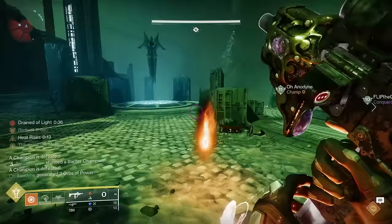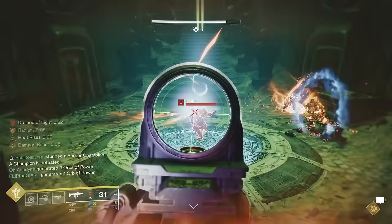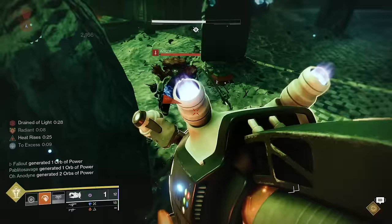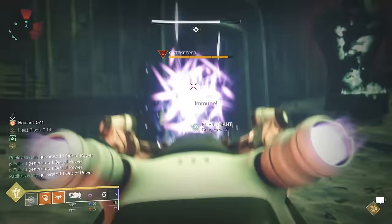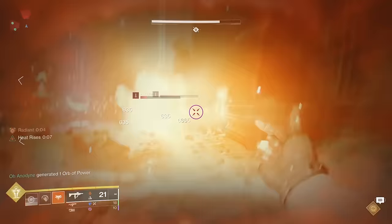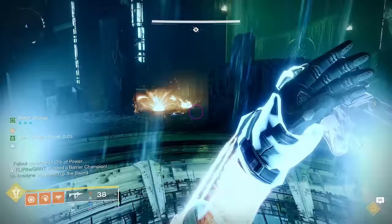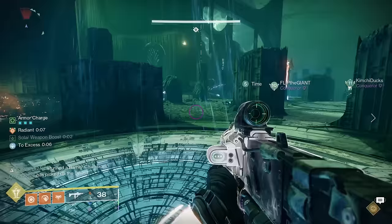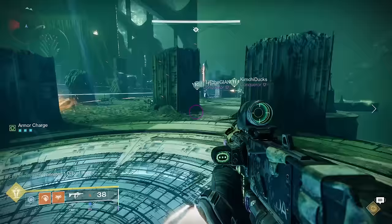Now you should have two players across the bridge, and you can begin sending the other four guardians over one at a time. They should already be enlightened from before — they just need to kill a sword-wielding knight, pick up the sword, and cross the bridge. Each time a new player crosses, you'll need to kill a new gatekeeper knight and dunk your sword into the ground where the game tells you to. Once you have three guardians across the bridge, they can take over on plate duty — standing on the middle plate to keep the bridge up, with one guardian for each death totem plate. When that's done, the three guardians back on the original side can get off their plates and focus on staying alive.